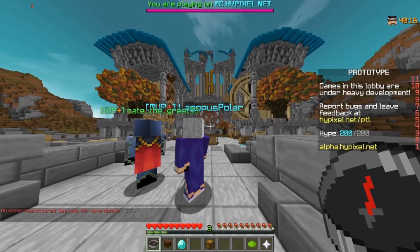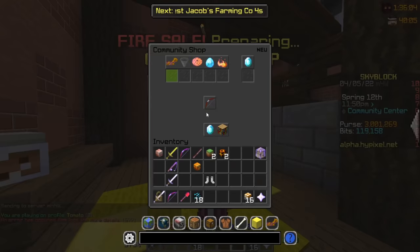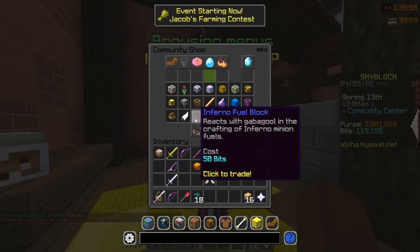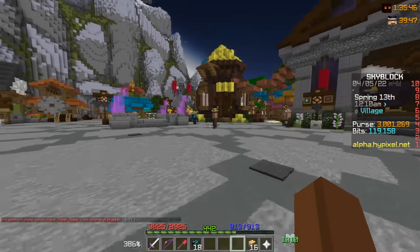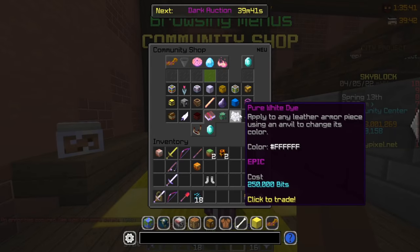Getting back into alpha — the reason why I'm not really spending my bits is simple. We do have a couple of new items like the white tie, black tie, and also the Inferno Fuel Block. They're about 250,000 bits each, and I think we can make a lot more than with the god potions, because not many people have that much.